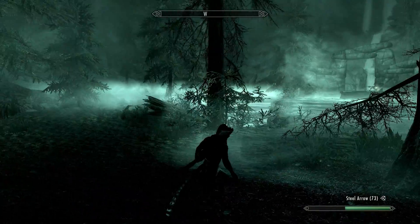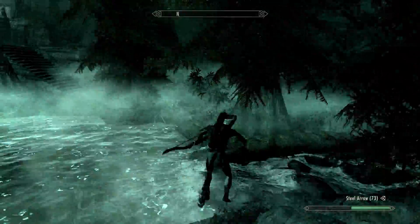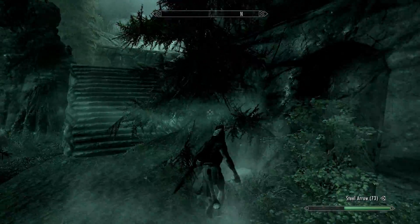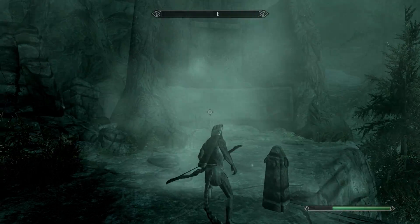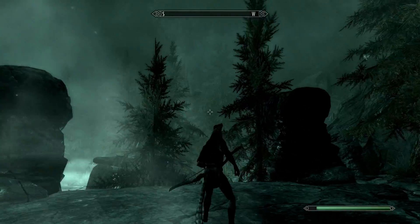There'll be like three regular wisps and a few shades and the main one. You kill them and just move to the right near the exit. As you walk up these stairs, hook a complete right and the shout will be right here. It is very simple to get. The enemies are very simple — it's just bandits, really, throughout the whole thing.